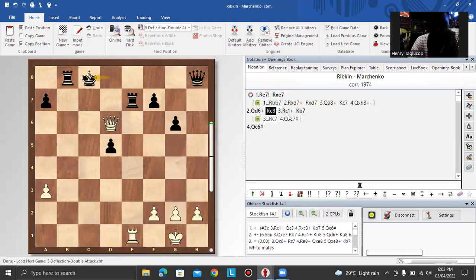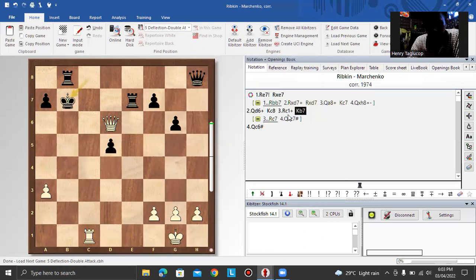After rook c1, taking b7, and queen c6 — white is winning. That is the result of chess tactics.